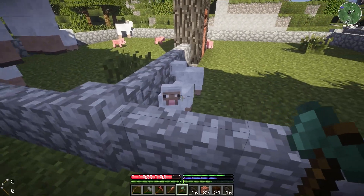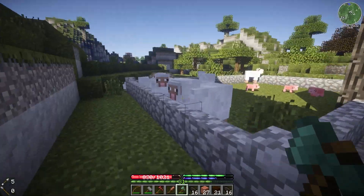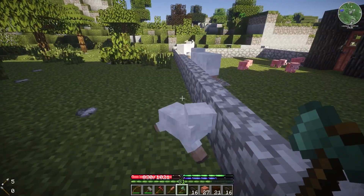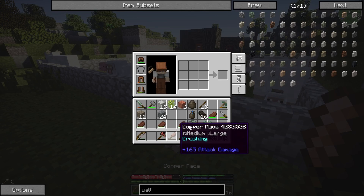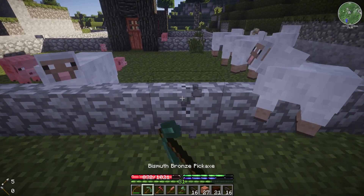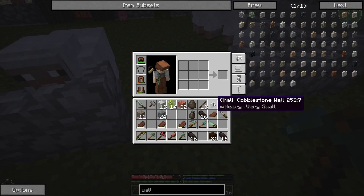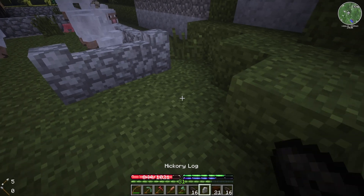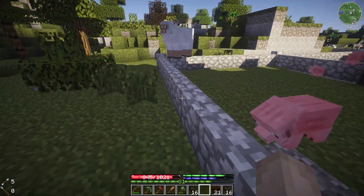Also, got some baby sheep. I still don't really have anywhere to put these guys. There's one kind of sitting outside. We might have to push him back in, otherwise when he grows up he'll just wander off and get lost. So let's push him back in. Okay, that was easy, a lot easier than I thought.